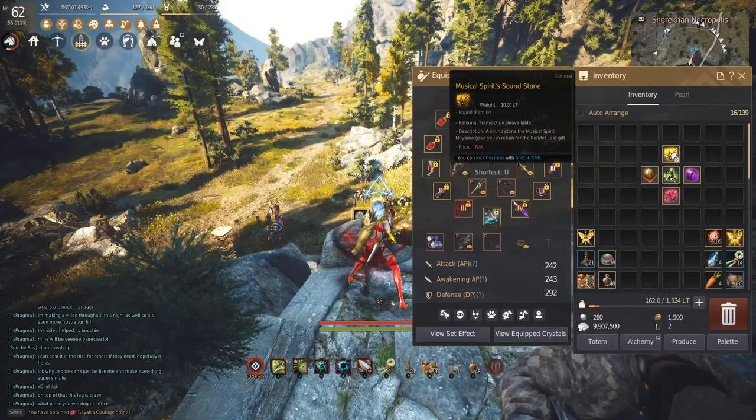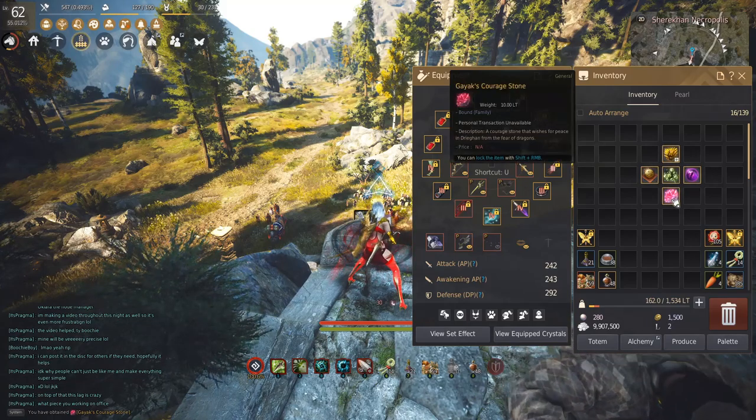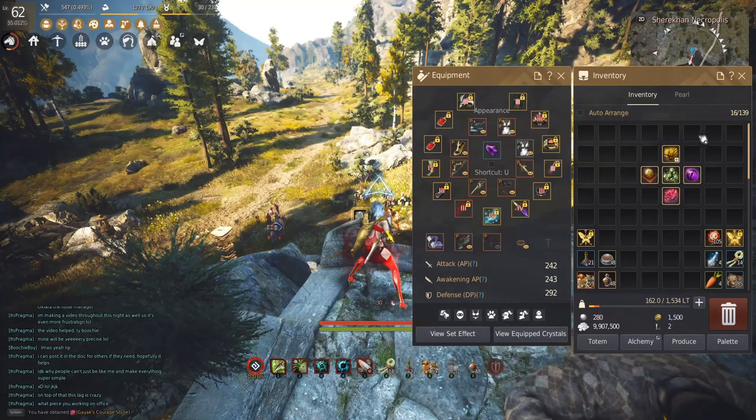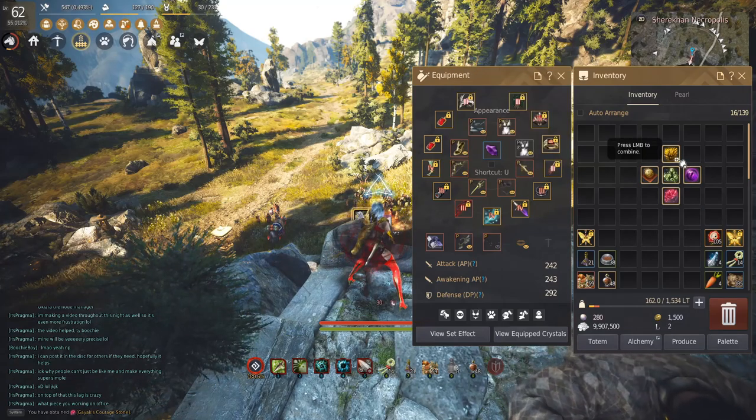Here's the moment you've been waiting for: you've got the Sound Stone at the top, the Courage Stone at the bottom, the Shuriken's piece on the left, the Ron's piece in the middle, and the Ash Half-Moon piece on the right. Make sure you put them in this order exactly, and then let's combine it!